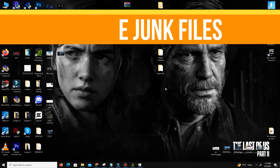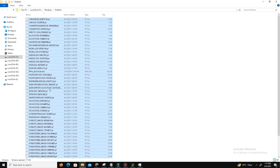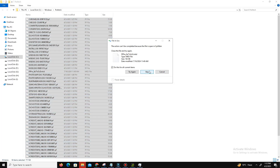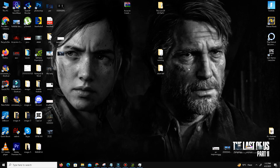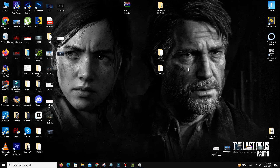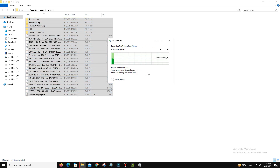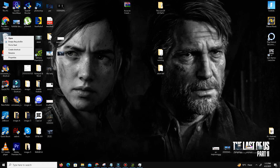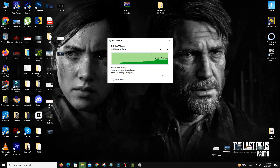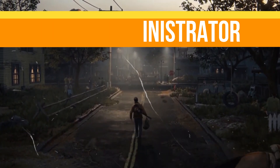After that, we need to remove junk files from our system. Press Windows key + R and type 'prefetch', press OK, then Ctrl+A to select all and delete everything. Press Windows key + R again, this time type '%temp%', press OK, select all and delete all those bad files. These are all temporary junk files so it's safe to delete them. Once deleted, also empty your Recycle Bin.